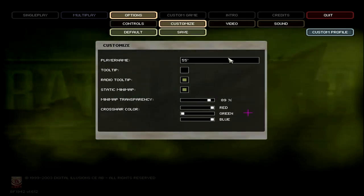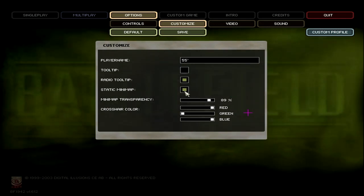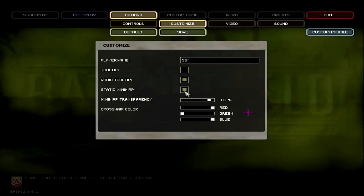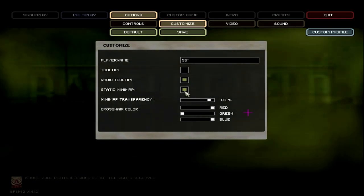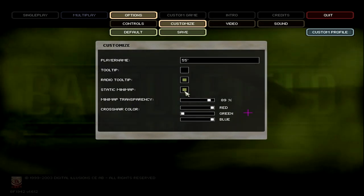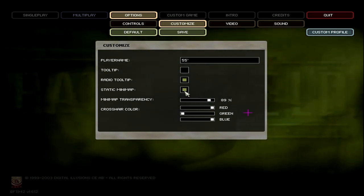In Customize: I take the tooltips off right off the bat. I leave the radio tooltips on. Static minimap — I don't know how you would play this game with a dynamic minimap. The reason you want a static minimap is because it gives you an easy way to tell north, east, south, and west. A dynamic minimap is rolling around all the time, so nobody's going to know what you're talking about. North, south, east, west are the same on any given minimap, and as long as the map doesn't move, it's the easiest way to call things out.